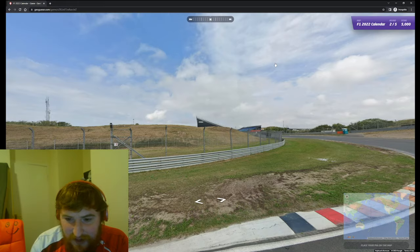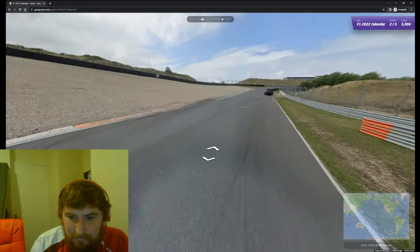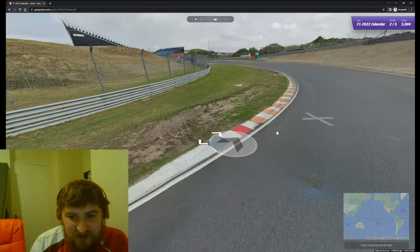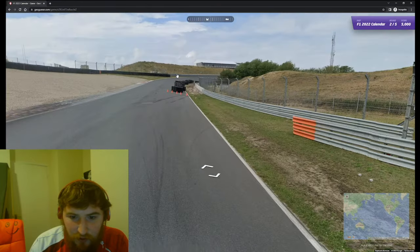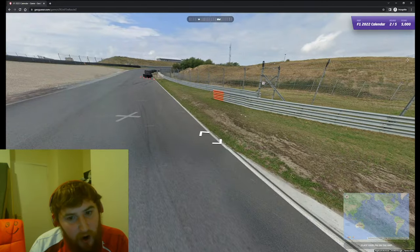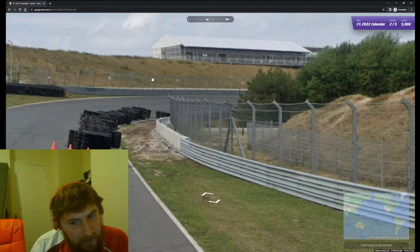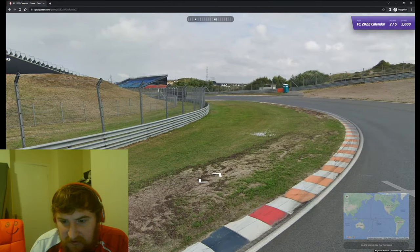Let's see whether we can recognize this one. I mean, there's a French flag there - actually that's not a French flag, it's a Dutch flag. We are at Zandvoort, just about to go round the final corner I believe. I'm pretty sure you don't get that banked corner at Circuit Paul Ricard, so let's go for Zandvoort.